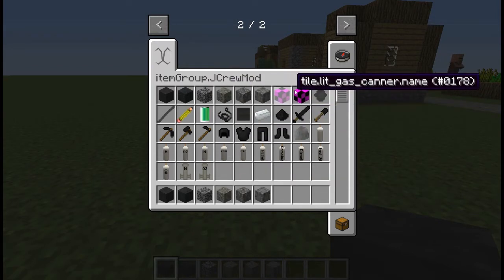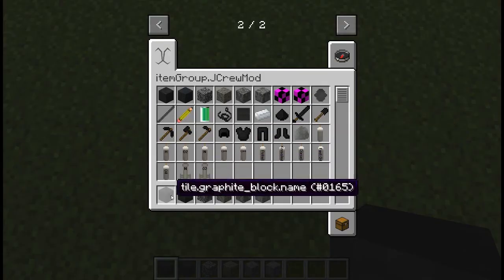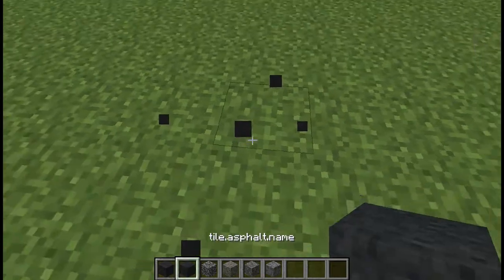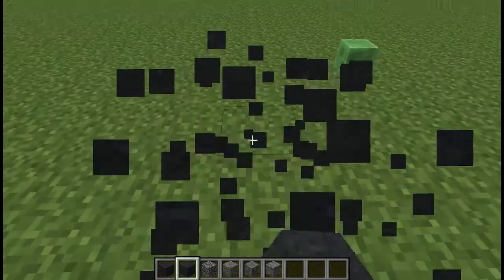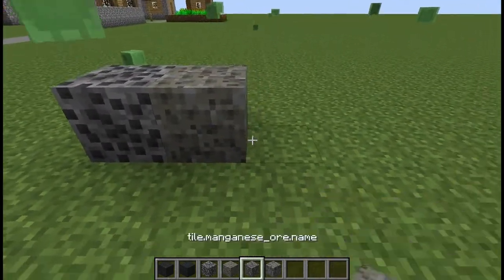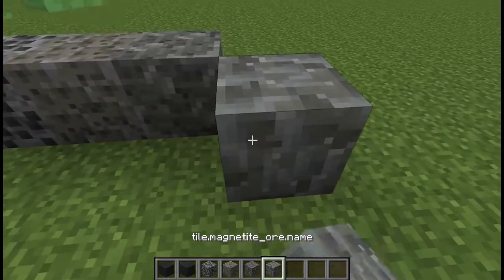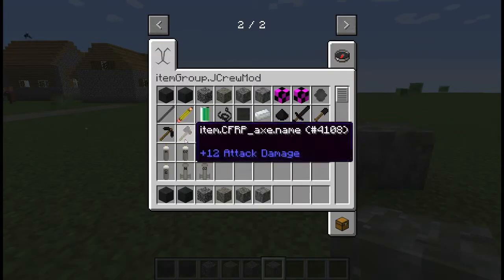We've got two tile entities — I'll get to those later. The graphite block recipe is just 9 graphite. Asphalt — the recipe I'll get to later. We've got graphite ore, salarite ore, manganese ore, and magnetite ore.